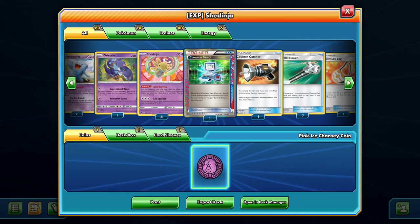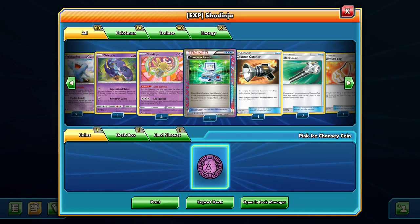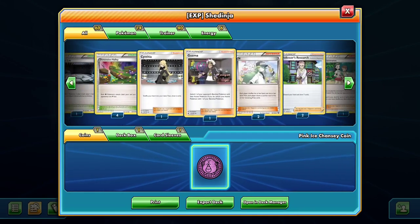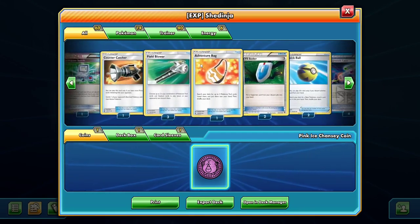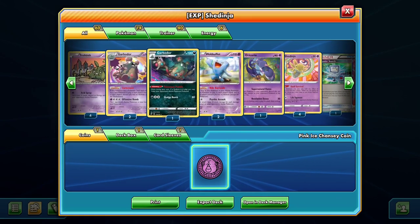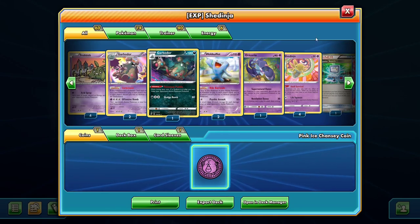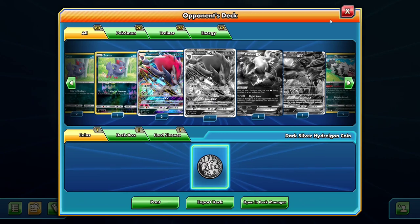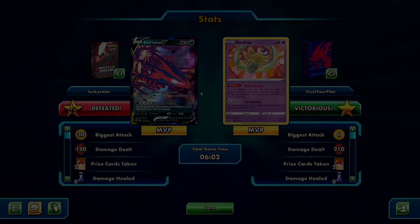You can build a budget deck — get rid of the Computer Search, maybe switch it for a Dowsing Machine or an Ultra Ball or just something. Computer Search is just an expensive dream card. The rest of the deck you can build super cheap. Just cut out the Computer Search. This is just so easy and so cheap to build. Make some changes, improve it. They conceded — they weren't going to win. That's amazing. Let's go to the next game.